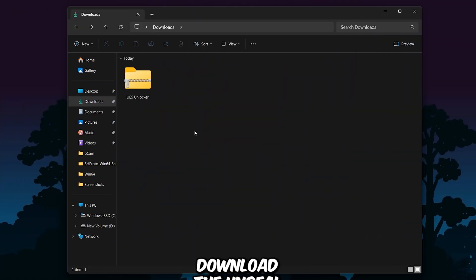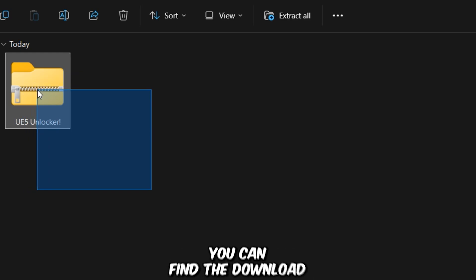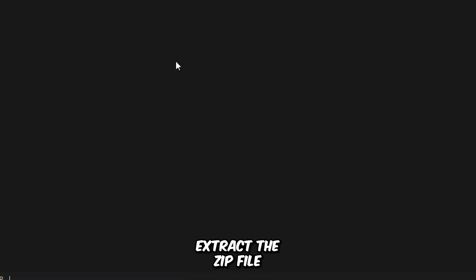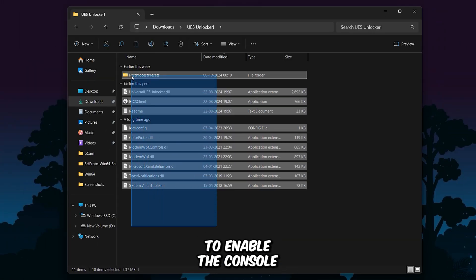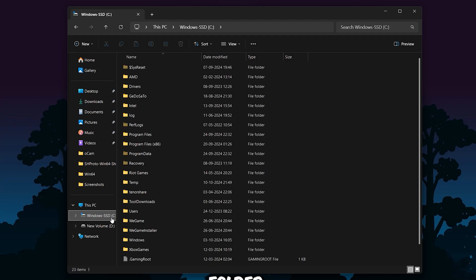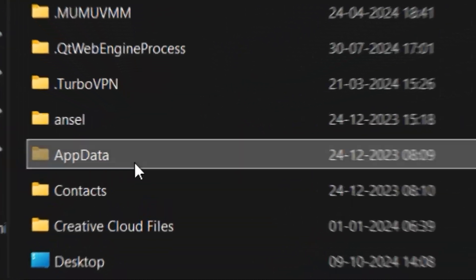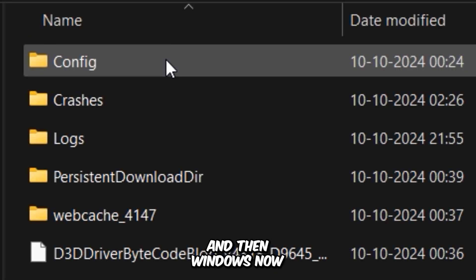Now you'll need to download the Unreal Engine 5 Unlocker tool, which allows for various tweaks including enabling the in-game console to modify graphical settings. You can find the download link in the video description. After downloading, extract the zip file. Before proceeding, we need to make a modification to enable the console, so navigate to the game's configuration folder, located in your hidden AppData folder: Local, B1 folder, Saved, Config, and then Windows.